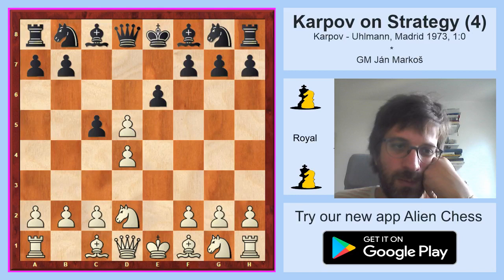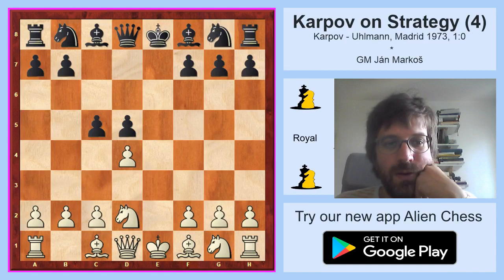Now black played c5, the main move, and when white took, black has got two options. He can either take with the queen, but after that the queen usually loses one or two tempi when retreating back to some safe square, or black can take with the pawn. This of course leads to free development for black but also to a strategical problem, which will be the isolated pawn.